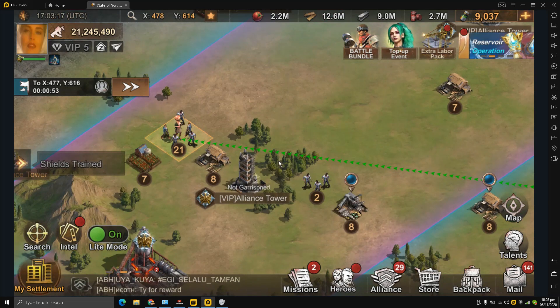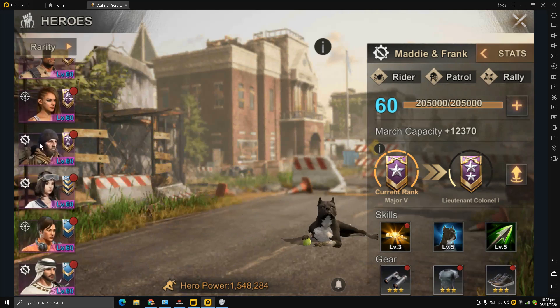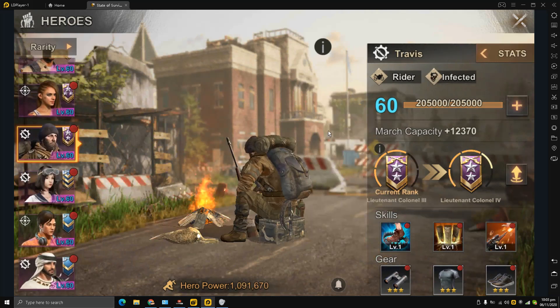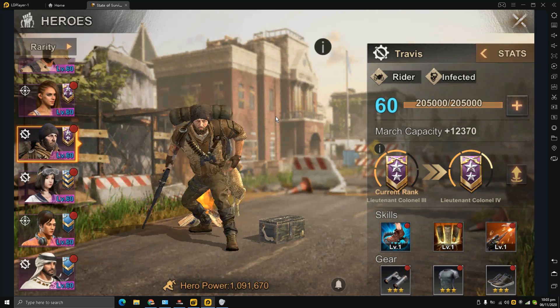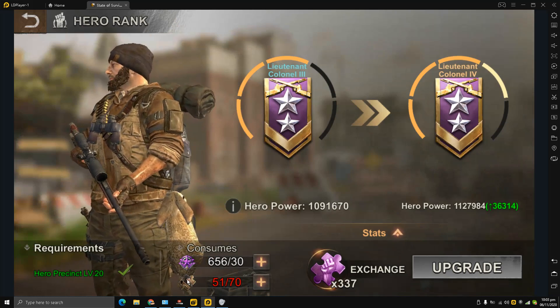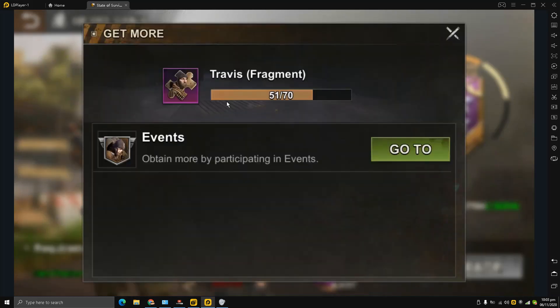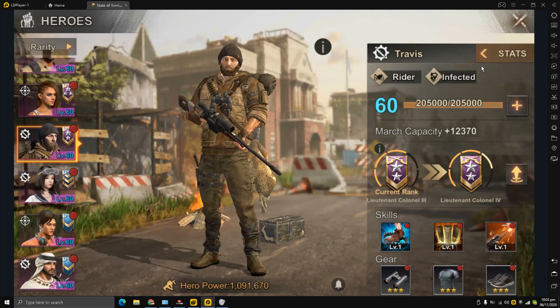So all you have to do, my friends, is focus on increasing the level of this Travis guy. This is the most important hero for me — I don't care about pillaging, I don't care about attack, I don't care about anything else, just boost march speed. Keep attacking those elite infected and just get the Travis fragments to boost the speed even further, my friends.